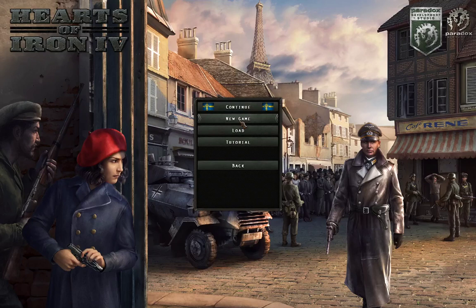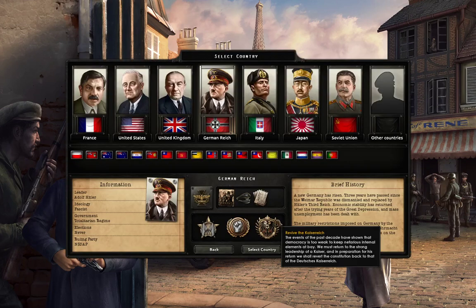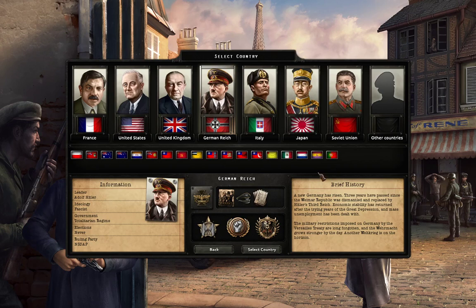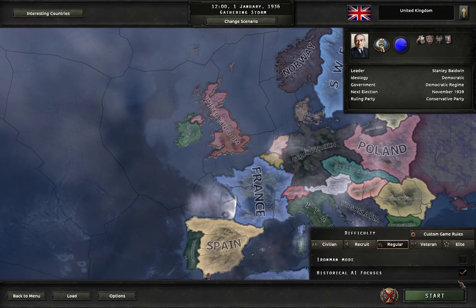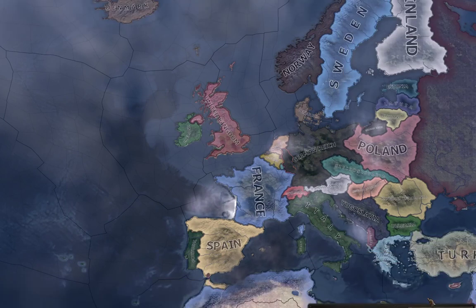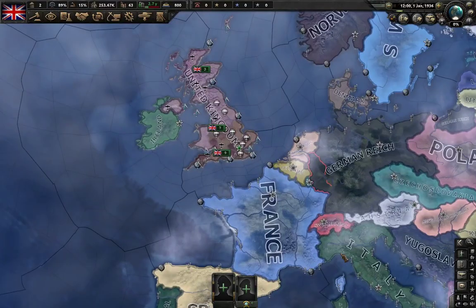Hello and welcome to Hearts of Iron 4. We are playing the vanilla game here, no mods, so that is just the DLCs: Together for Victory, Man the Guns, and La Resistance. I think that's all of them I've got. I haven't got Death or Dishonour, so I'm not sure whether that would affect what I'm about to do. We're going to play as the United Kingdom on regular difficulty, with historical AI focuses on, and we're going to go through the start-up of a particularly non-historic historic game, if that makes sense.